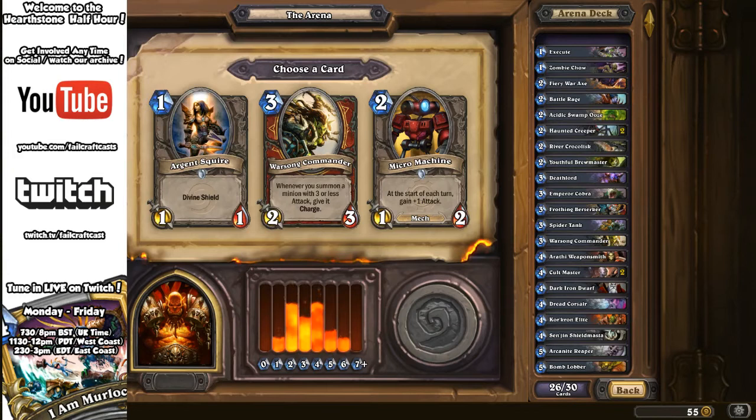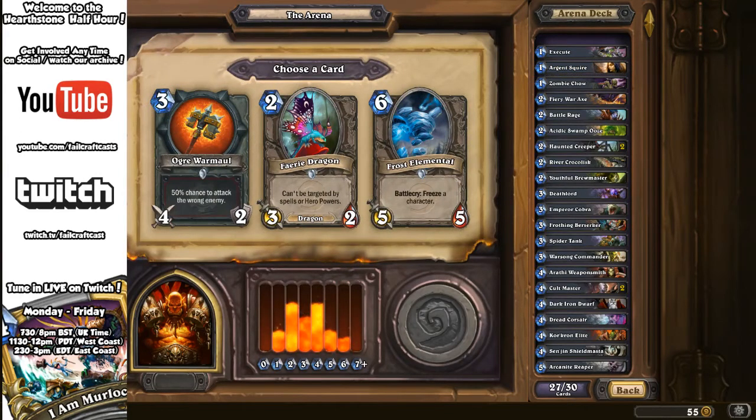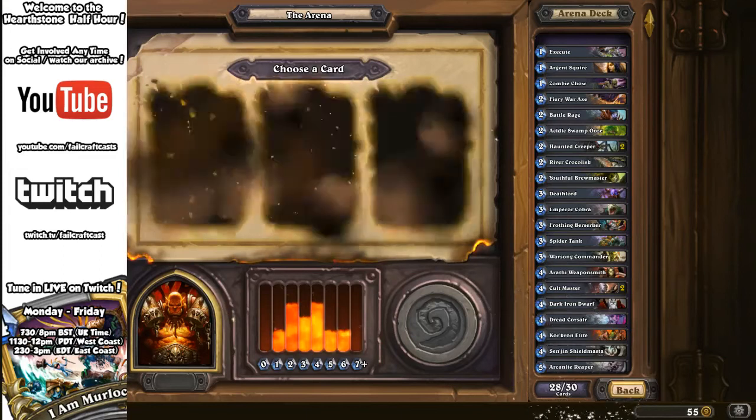Next: Ogre Warmaul, Fairy Dragon, or Frost Elemental. Ogre Warmaul is a Warrior weapon with 50% chance to attack the wrong enemy — but I've seen it go through and hit someone in the face for a win. Fairy Dragon: comes in early, trades things away. Frost Elemental: Battlecry freezing a character followed with a 5/5 — throw that down turn six and you're pressuring nicely, could give you a swing of play. People are voting for Frost Elemental and I can see a majority there.